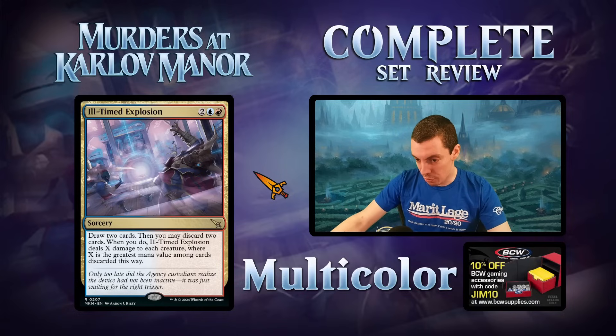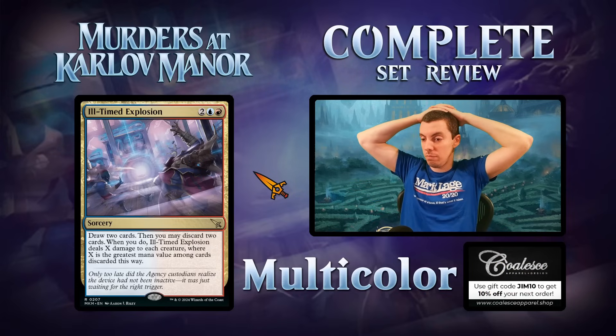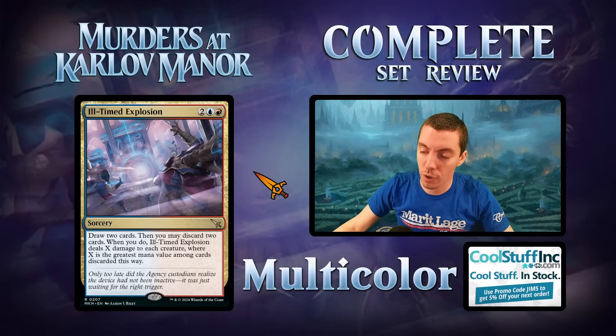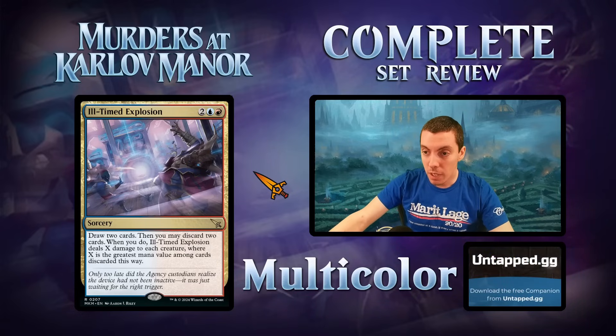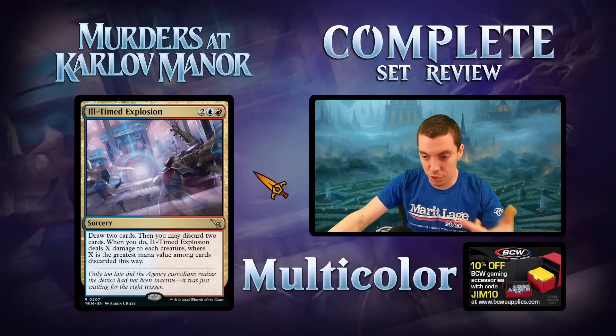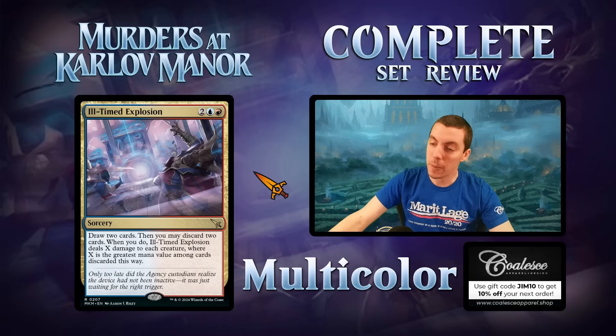Ill-Timed Explosion — Izzet four-mana sorcery. Draw two, then you may discard two cards. When you do, this deals X damage to each creature, where X is the greatest mana value among discarded cards. In older formats, discard a Magma Opus and deal eight to everything — then it's in your graveyard for Mizzix's Mastery or whatever. The ability to wrath in blue-red is pretty sweet. In standard, discard a big bomb to reanimate later. I think this card has legs in multiple formats — pretty sweet card, multiple format playable.